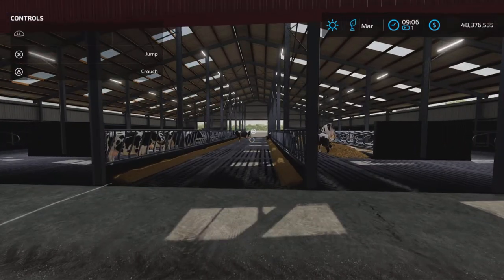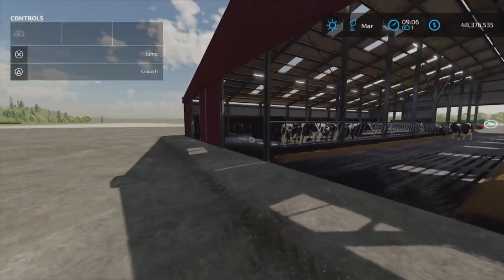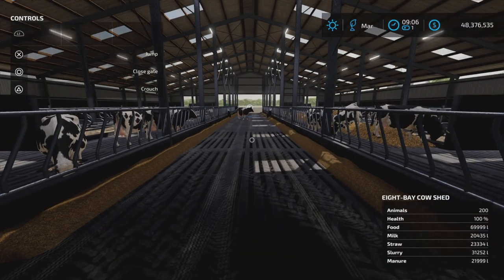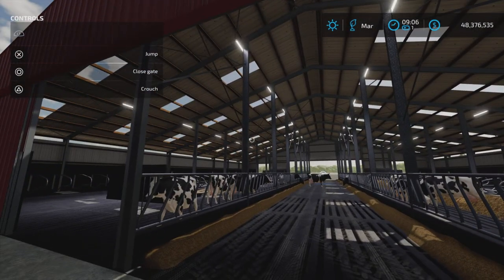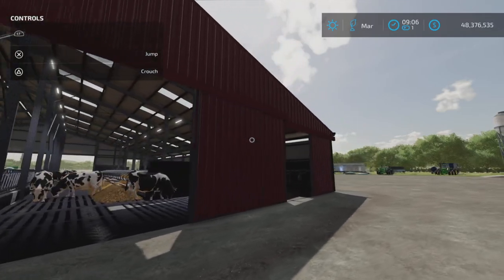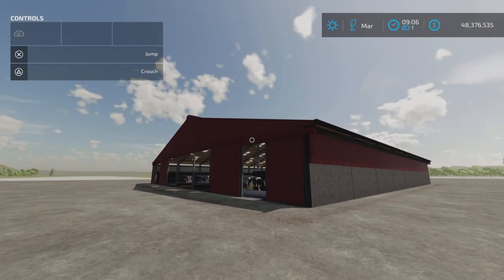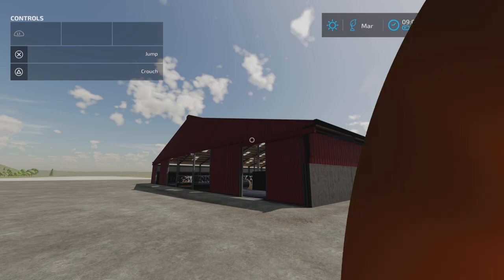So: manure pickup, milk, slurry — yes. Food going in — yes. No bales. Lights — I think that's got everything. There you have it — that is the Eight Bay Double Cow Shed by Sully on Farming Simulator 22. Thank you all for watching, and remember it's only a game, so until next time, bye for now.